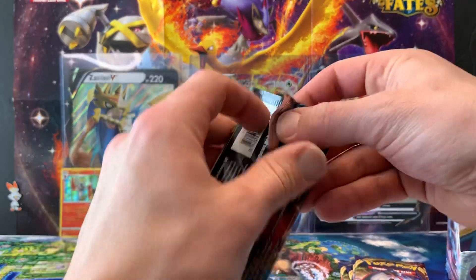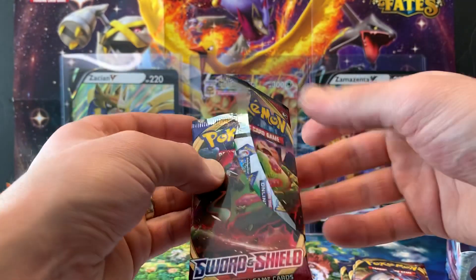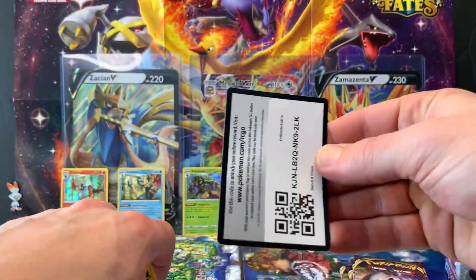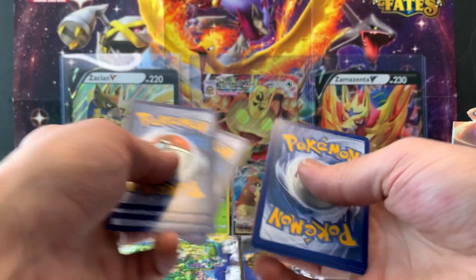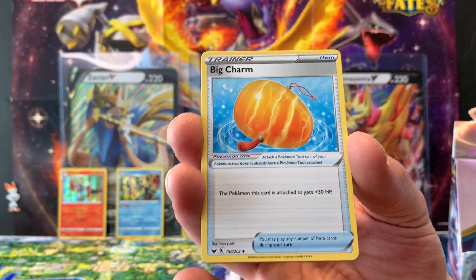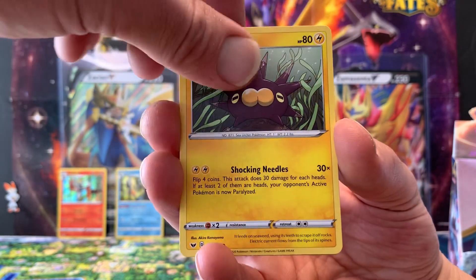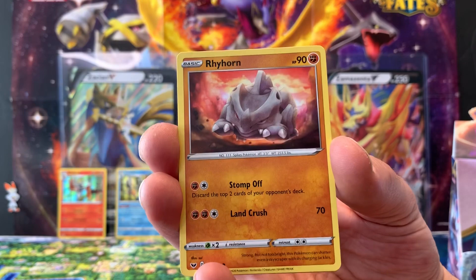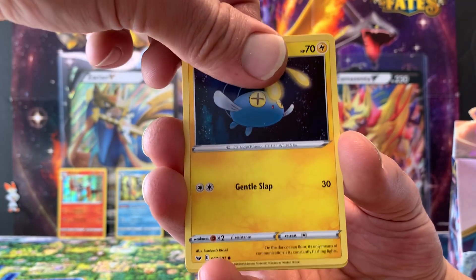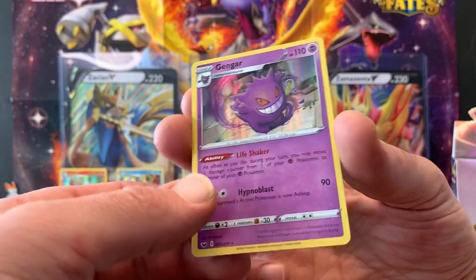This is the pack to break the curse! Twelfth pack: Dark Energy, Big Charm, Seaking, Dewpider, Pinurchin, Blipbug, Rhyhorn, Minccino, Chinchou, a reverse hollow Silicobra, and a hollow Gengar! Gengar is always cool.